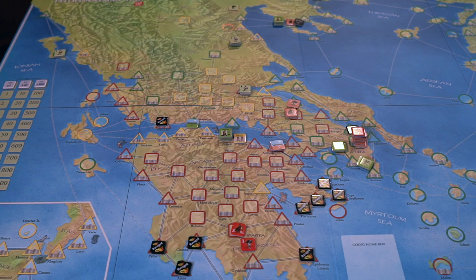Alright, we're back. Final thoughts. Beautiful — you've seen the components. The map board is just gorgeous. I can't pronounce half the cities on there — Corinth I know, Thebes I know — but the components are phenomenal. You would expect this from GMT in the first place, but that mounted board is just gorgeous.